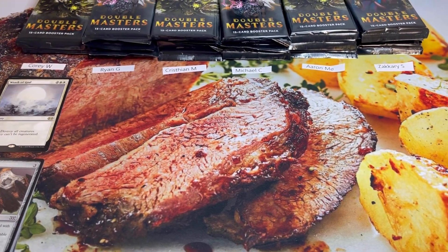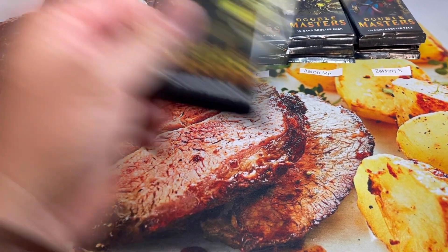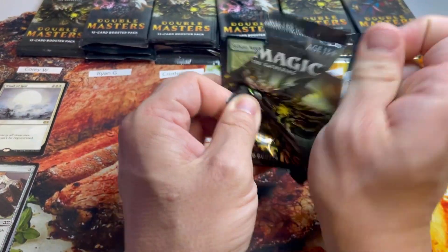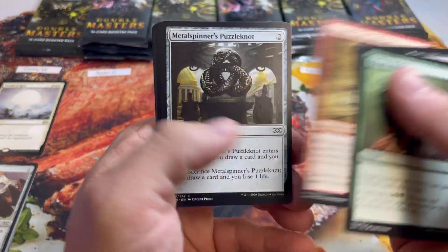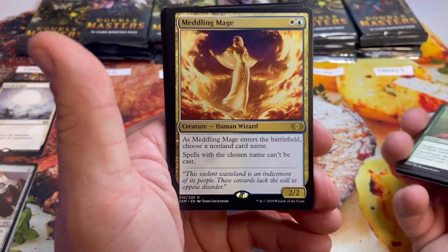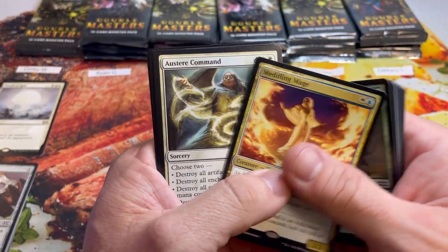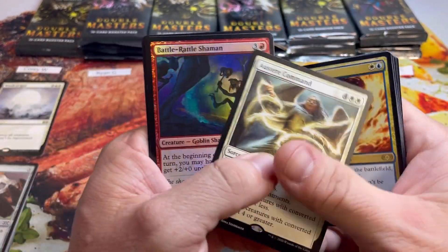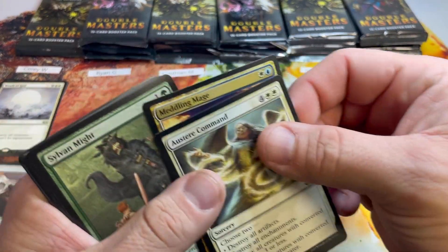Pack number two. I'll open three packs and then move on to the next person — leaves a little mystery and suspense. Metal Image, love this card, not a ton of value but used to be valuable. Austere Command, Battle Rattle Shaman, and a Capsule. That's going to be eight more for Cory.